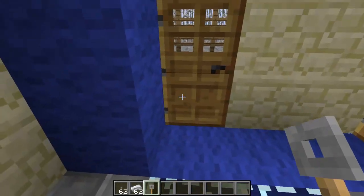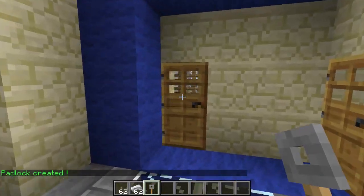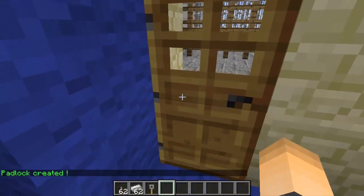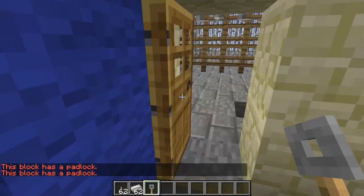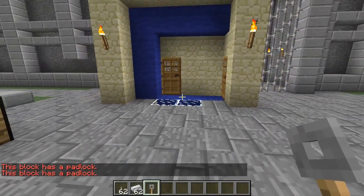It's not locked to anything yet. If we left-click on a door, it'll create a padlock. So now only with that key can we open that door and close that door. Without the key it won't work — so it's locked. But with the key, I can open and close the door, and even break it if I want to. So that's pretty cool.